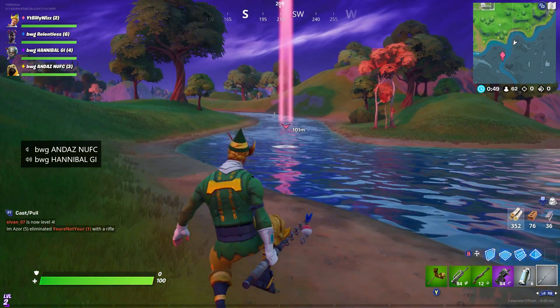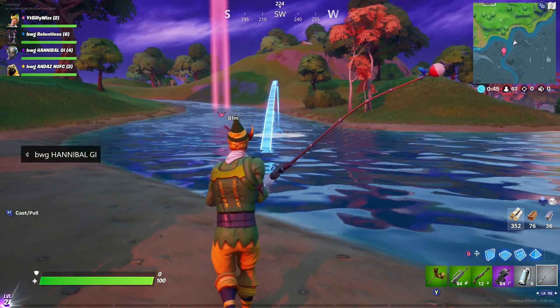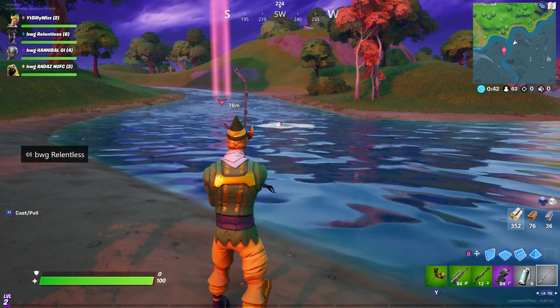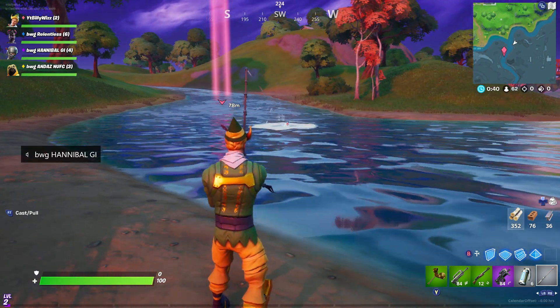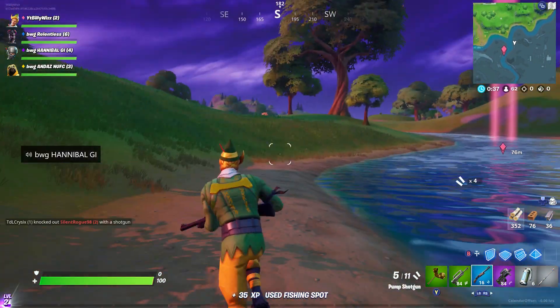Can you see it? There's two — can you see it? That one looks really good up there, I'll get both of them. What you need is to put your little rod in like that, and then when it goes under, press right trigger. Got it! Blue pump, baby!